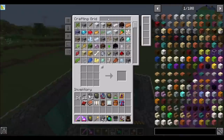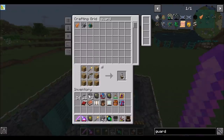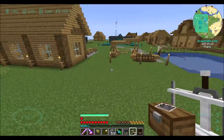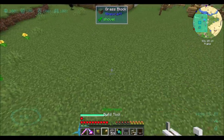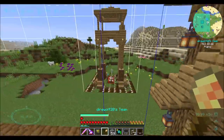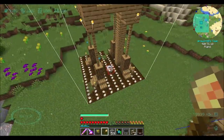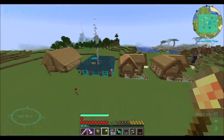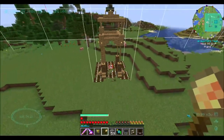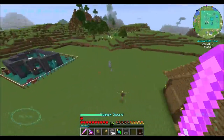The guard tower itself is going to need a bow, which we can craft. Let's put one over here — we definitely want to do the wooden one. We'll throw another one over here somewhere. We'll start with those two and see if that makes the villagers happy.